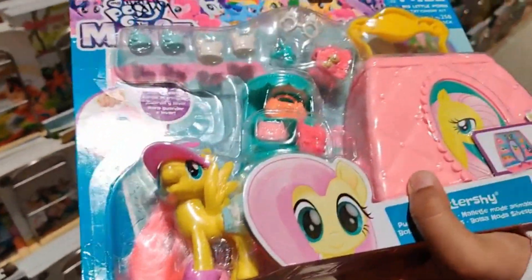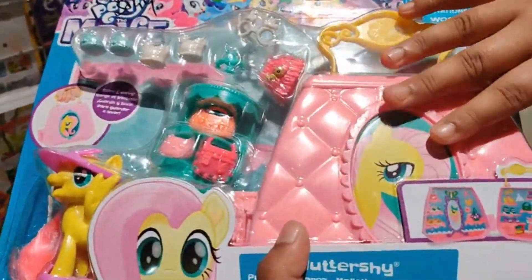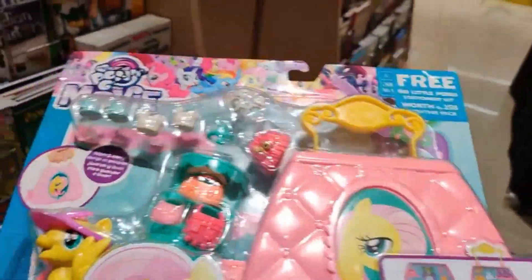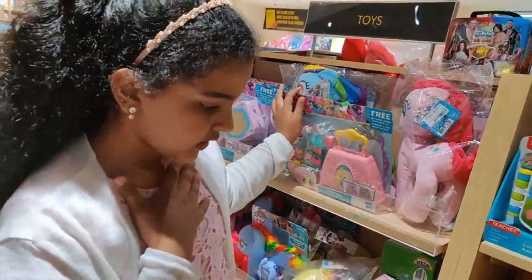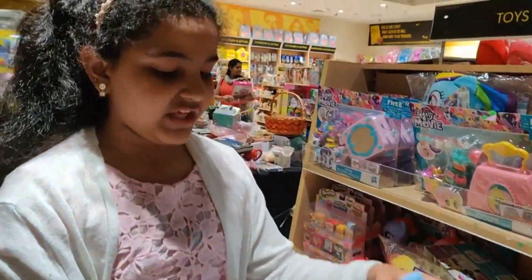She has a camping hat, and you could keep everything in the bag. You can open it and there are shelves to keep things. So here you can see there is Fluttershy's Rainbow Dash.